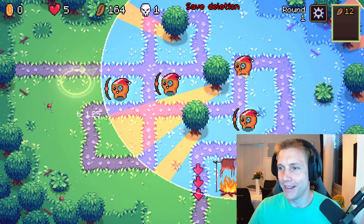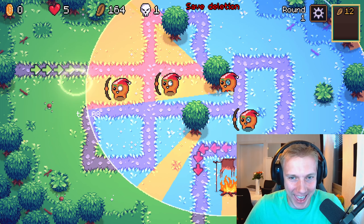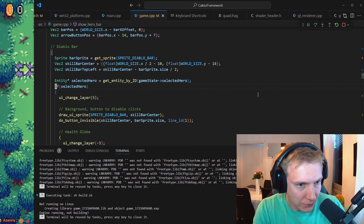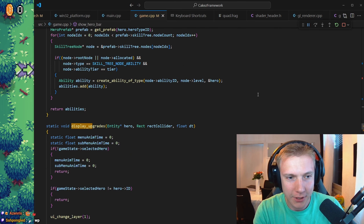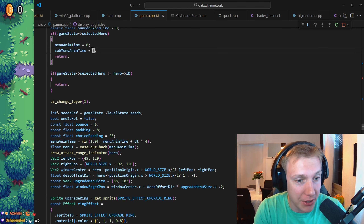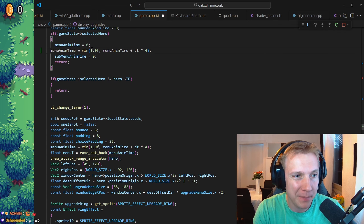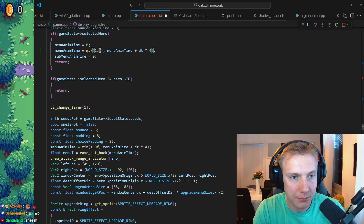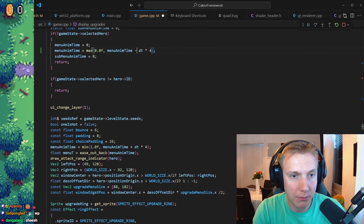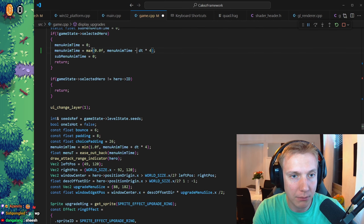He is deselected — so what does that mean? It's very simple. If selected... if we have a selected row, I wonder where I draw — let's see, mark this as 'draw attack range indicator'. What is this? Return. If display upgrades, we draw the attack range indicator in the upgrades.